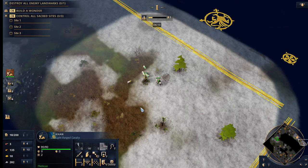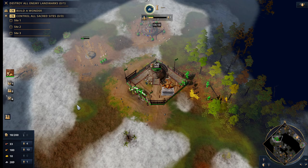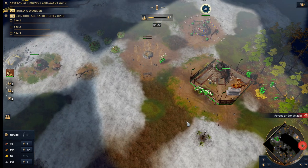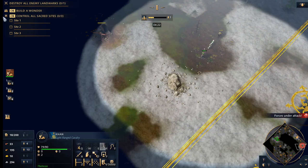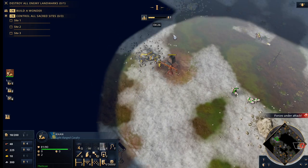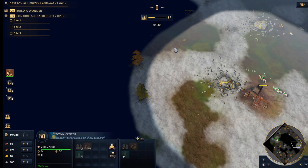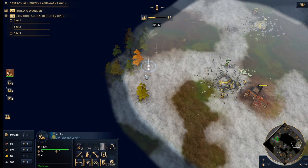This is kind of the big transition point. Depending on which opponent you're facing and what he's doing and what he's building, you kind of have to see what he's up to. I mean, this is AI so it's not the same by any means.